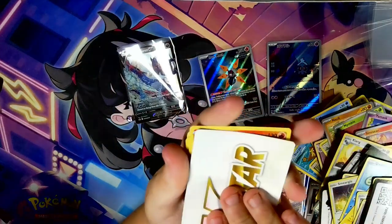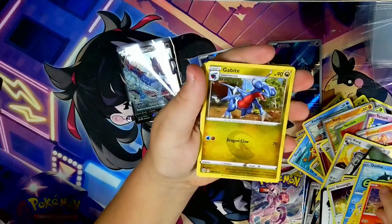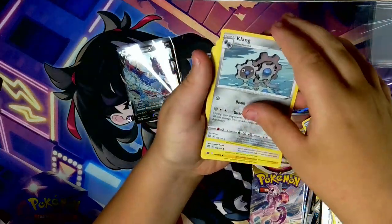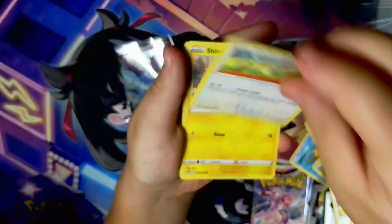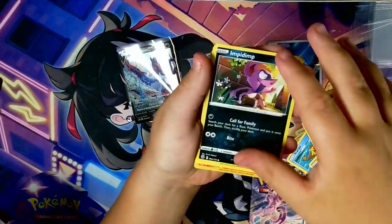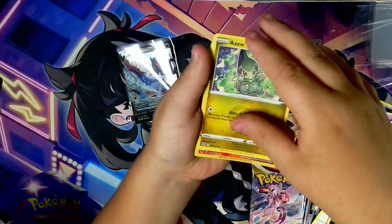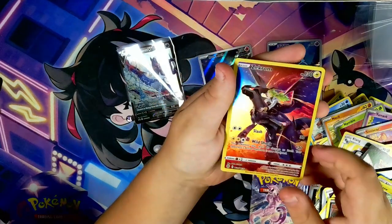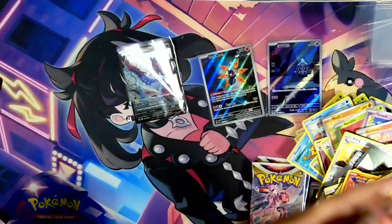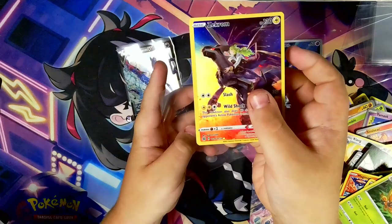Brilliant Stars up next. We have a V-Star Marker, Torquall, Gabite, Klang, Far-Fetched, Shinx, Magmar, Impidimp. Axew. Zekrom full art — Trainer Gallery as well! Let's go. We're getting some good hits today.